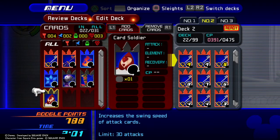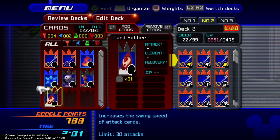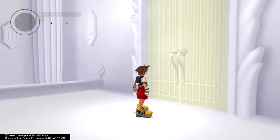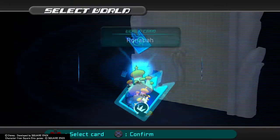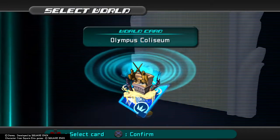What does these guys do? Increase the swing speed and decrease the value of the enemy's card when your card is broken. Not that bad. Alright, I think we only have one more area to go to, because we don't have Tarzan's world anymore. Actually, we have a ton of worlds. Going to Olympus.